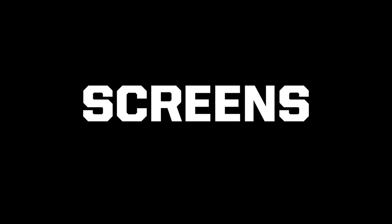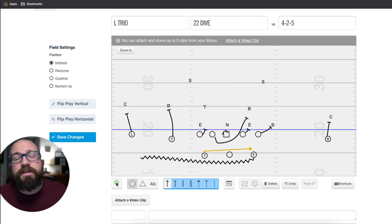Screens. You really just have two. The first is the quick screen — we call it the comment. It's a very simple screen based off the motion, and the beautiful thing is you can attach it to any of your runs, the counter or the pin and pull. You're just telling the quarterback to throw the screen. What we do is clap — whenever we clap, that alerts the quarterback: whatever was called, I am automatically throwing that key screen. We call it the comment.